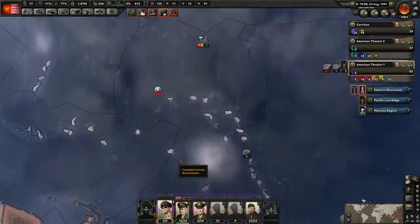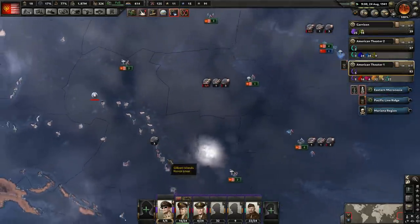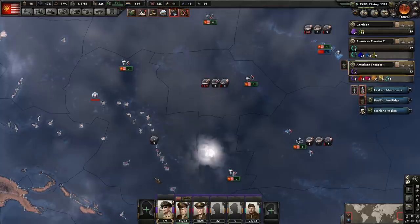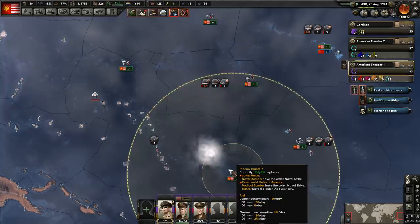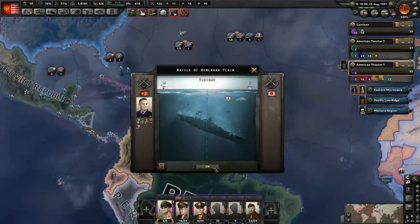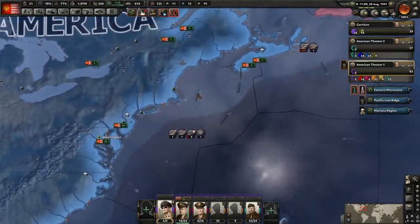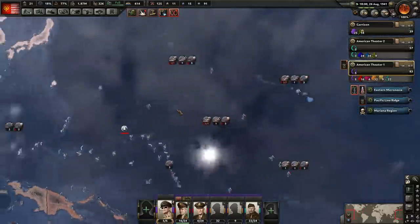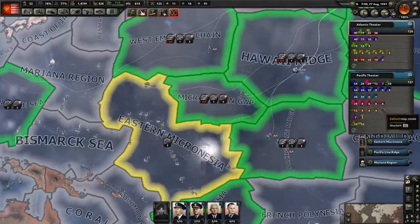We've got to get troops here so we can do naval invasions. And I might even move my task force once we get a couple more air bases here where I know I can get air coverage, because right now we are covering most of it. But remember, those are tactical bombers and they're not great when it comes to helping out in naval battles — but they're something. Once we get a little bit larger fleet, let's see if there's any ships that are done training.